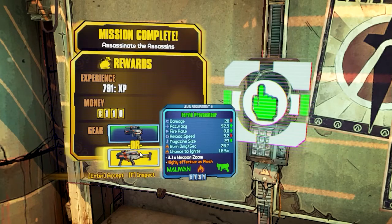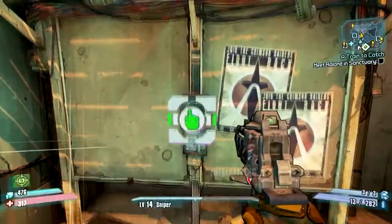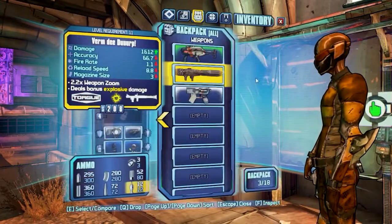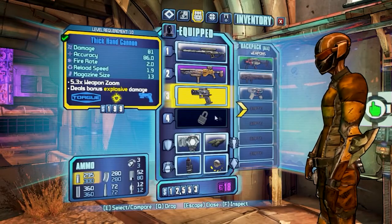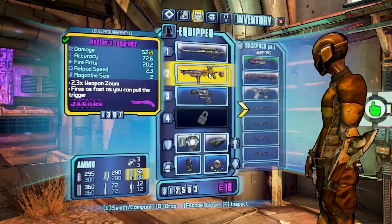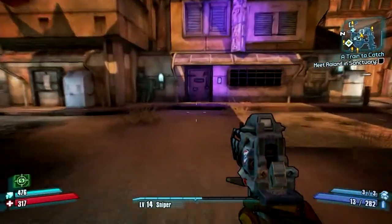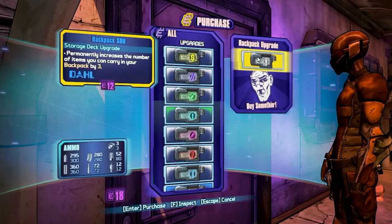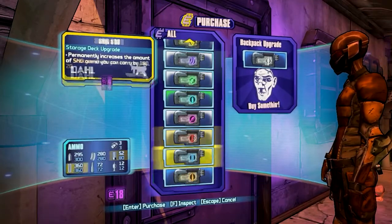Is that a submachine gun? Oh look at this — what do I have for guns right now? Why do I have a rocket launcher armed? I don't need that, but I do need a sniper. Okay, so I have a pistol, a sniper, a shotgun, and that thing. How much purple stuff do I have — 18? Let's go to the purple store and see if we can buy another open slot. Backpack upgrade is 12. Storage deck upgrade permanently increases assault — no, I want to be able to carry another gun in my inventory.